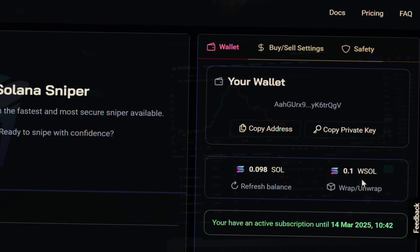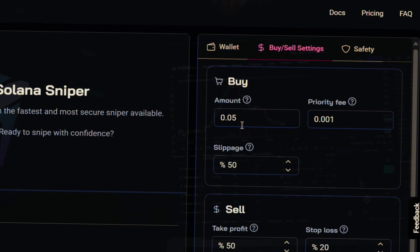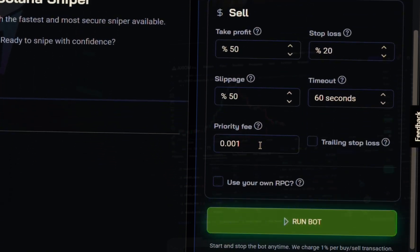We are almost ready to run the bot, but first we must set it up. Go to the buy and sell settings. Just to test things out, we're going to use a minimum amount of 0.05 — you can use whatever amount you want. The priority fee I'll leave at 0.001. For slippage, which controls the acceptable price change, I have mine set to 50 by default, but the bot always aims for the lowest possible.